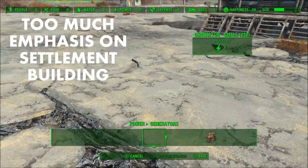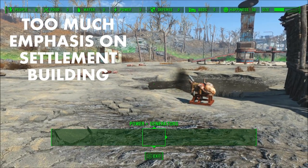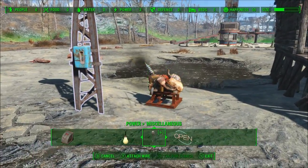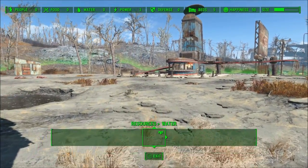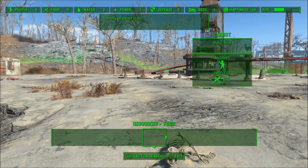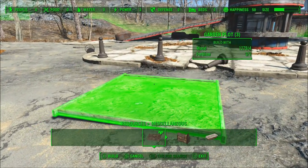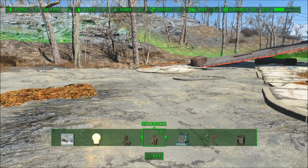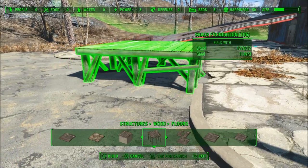Number one: settlement building emphasis and mandatory requirements. I'll admit, maybe this is a little unfair, but to disclose my bias — I'm not a huge fan of the mandatory nature of the settlement building system. While I do like useful objects like the decontamination arch and some of the manufacturing pieces added with the Contraptions DLC, I wish you weren't forced to go through the building system. During the first two hours of the game, Codsworth basically tells you to go help Preston Garvey, which ends up with you engaging in the settlement building system. And it's not limited to optional things — to get into the Institute, you have to build a teleporter, which requires the settlement building system.